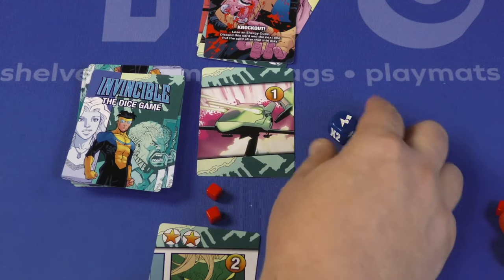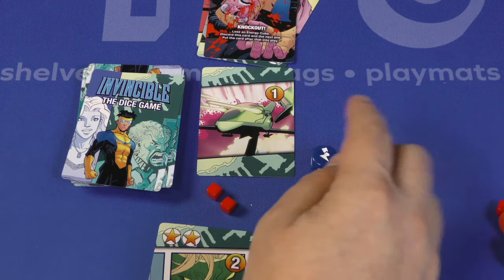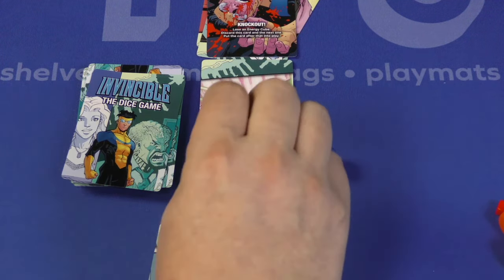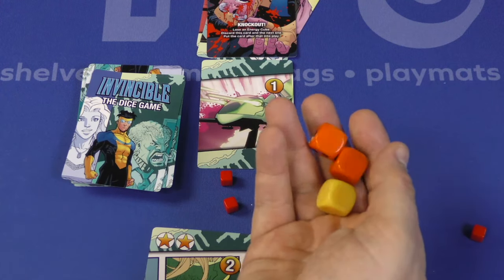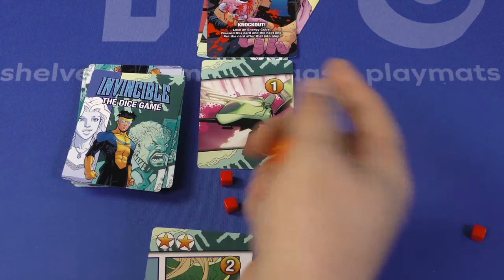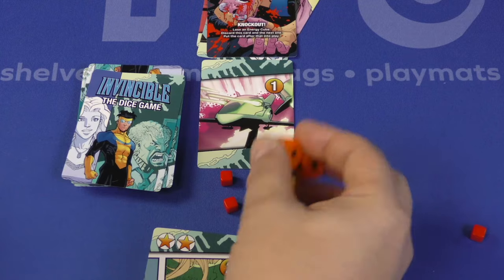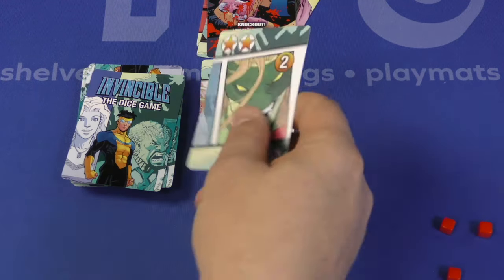If you ever run out of energy cubes — and things like that blue symbol can make you lose an energy cube, or losing cards can cost you energy — your turn is over. Or if you run out of attack dice. That one I didn't defeat — I should have had to roll more dice against it and keep going. But if you run out of dice and can't defeat the enemy, you're out. If you run out of energy cubes, you're out and you get nothing for that turn.